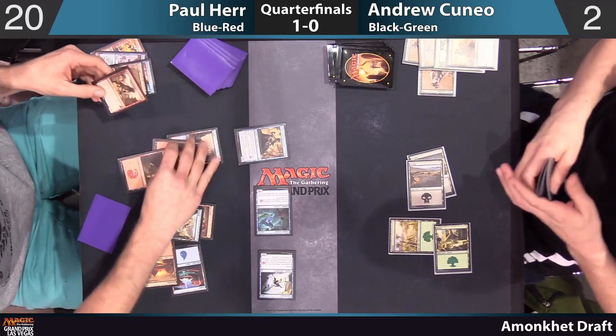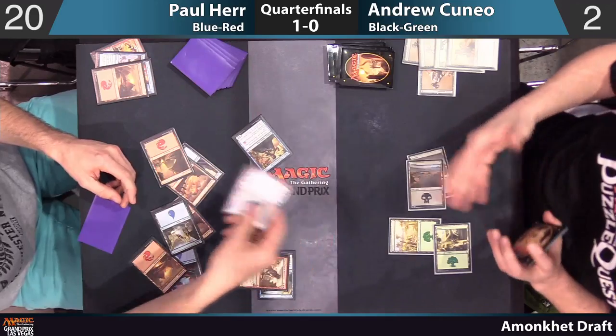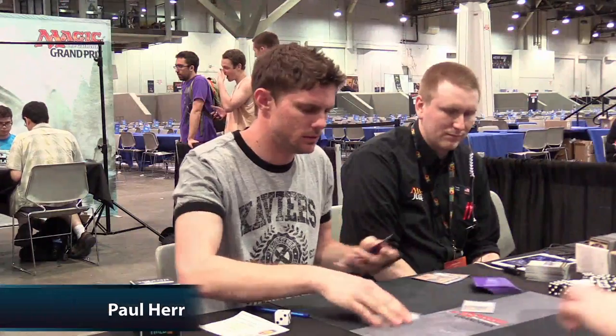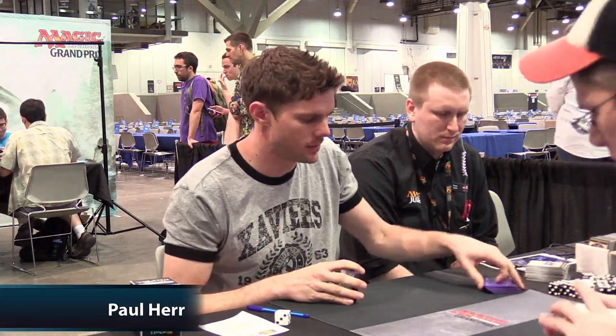In the meantime, Andrew Cuneo is down to two life. Throw something at you and that's going to do it — Paul Hare advances to the semifinals in two quick games over the pro Andrew Cuneo. Congratulations, Paul. Well done.